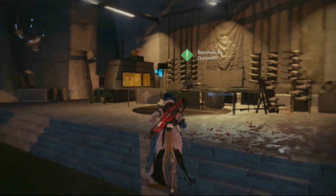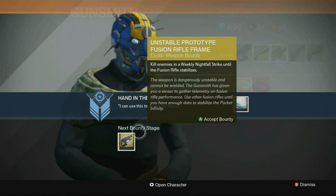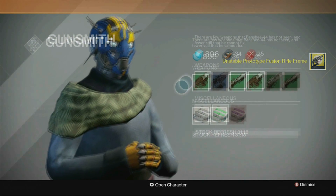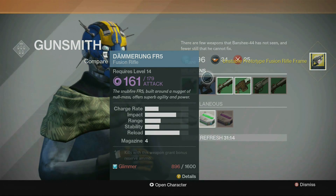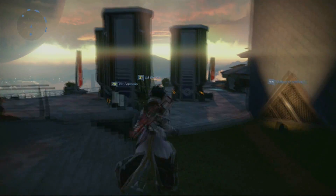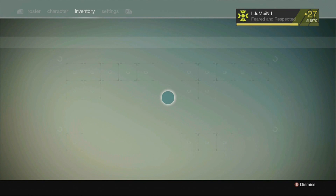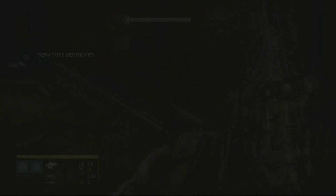Now we go talk to the gunsmith again and he'll give us our final objective. The final part requires you to kill 200 enemies in the weekly nightfall strike. This is the hardest strike there is, so pay attention to the burn element.